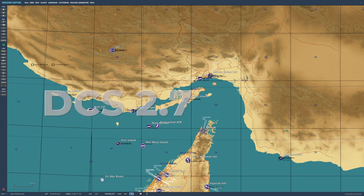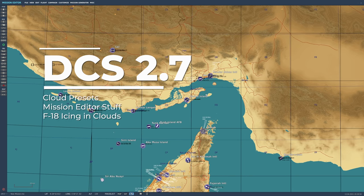Hey, what's going on pilots, Tricker here. Today we are in DCS 2.7 — I know you're excited, I am too — and we're going to be talking about clouds, more specifically how do we load the cloud presets that we just got so you can enjoy them as well.